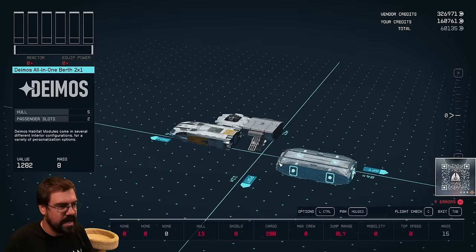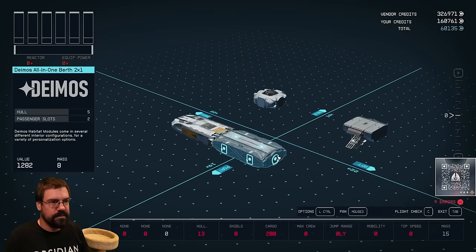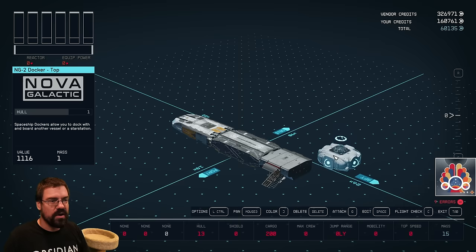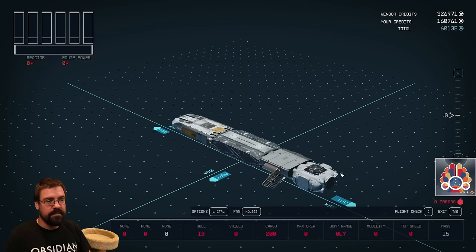This is actually the interior of your ship. When you move into your ship physically, you will be walking through these HABs. The airlocks you see are what you want to sync up for your character to be able to physically move through. We'll connect that HAB module to our cockpit, put the lander back there. The docker needs to have access to the cockpit — there needs to be a physical path between the docker and the cockpit.